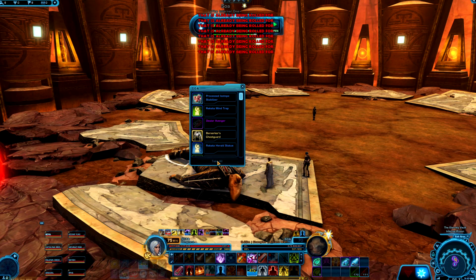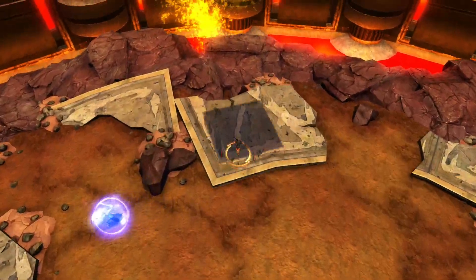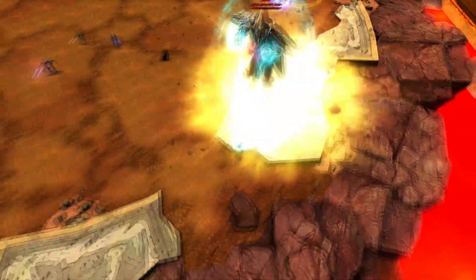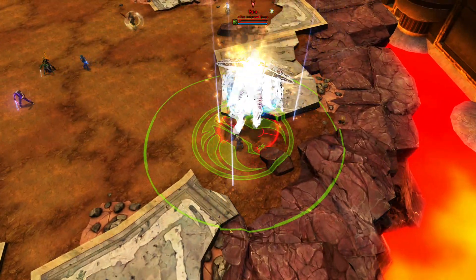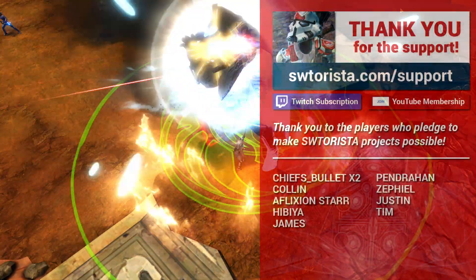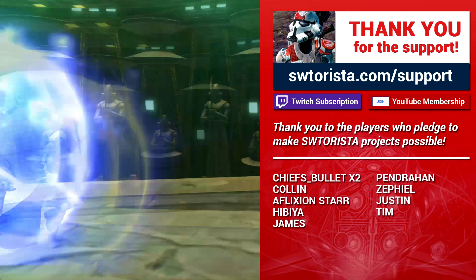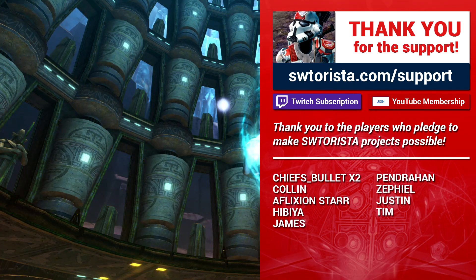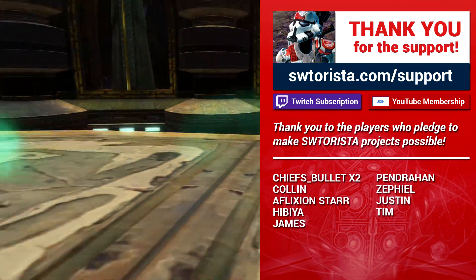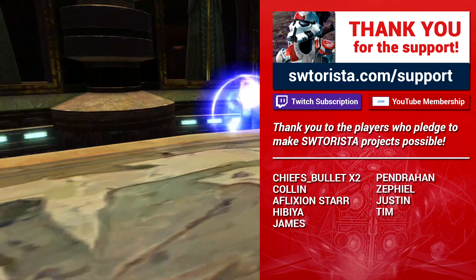As mentioned at the very beginning, this is one of the easier and friendlier operations, so don't let any of this intimidate you. Hop right in if you see a group forming for Eternity Vault on either story mode or the harder veteran mode. If you want to show your support for this series, subscribe to this channel, and if you want to help ensure the future of these in-depth guides, visit swtorista.com/support to make a pledge to this project. May the Force be with you!